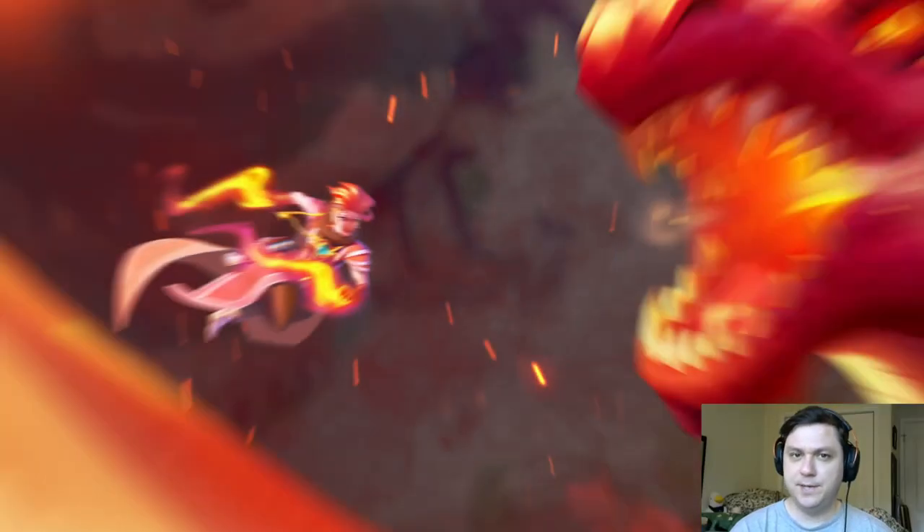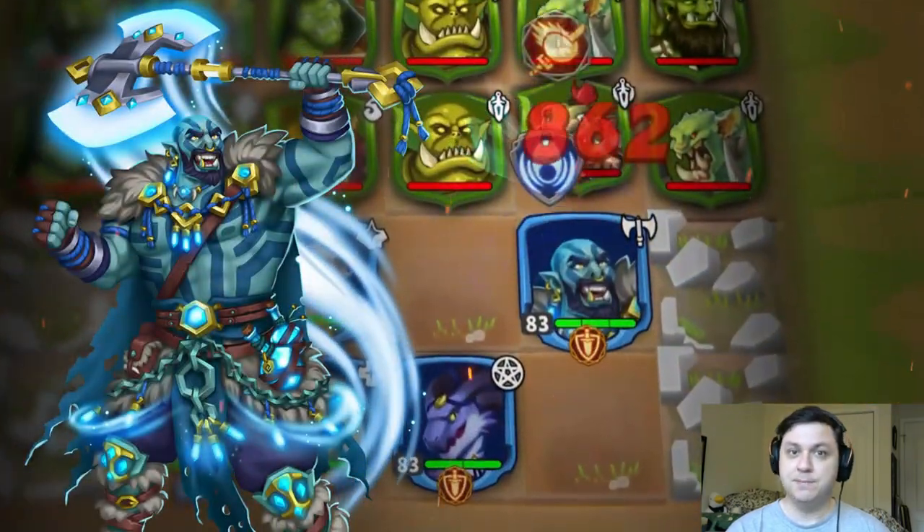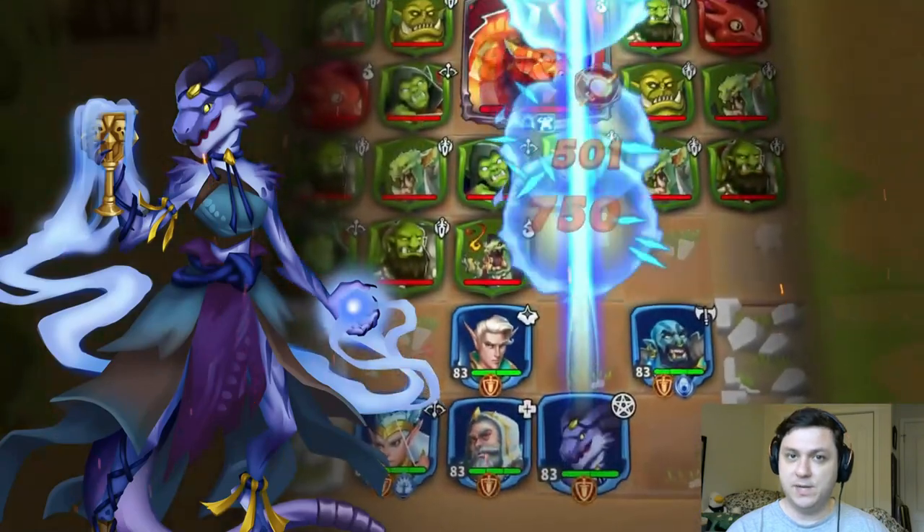But first, I want to give a huge shout-out to today's sponsor, Friends and Dragons. Friends and Dragons is a free-to-play strategy puzzle RPG available on iOS and Android.